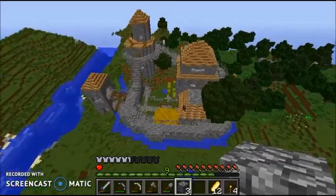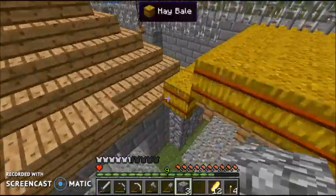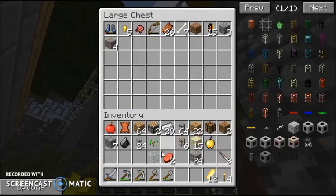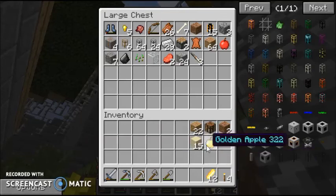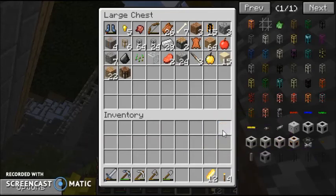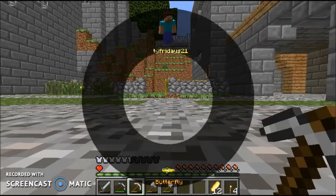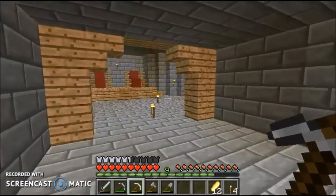I found something between episodes that seems pretty weird. Let's put everything back into this chest. We're gonna get a ton of items from that quarry. Let's just go back and find the place I'm talking about.